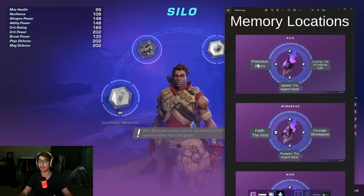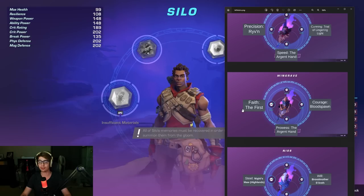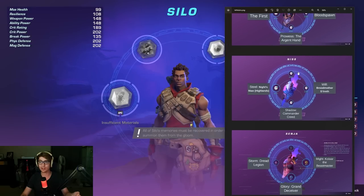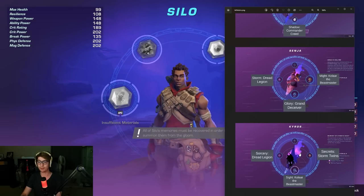You will take time to unlock these later on. For Winggrave: Faith is from the First, Courage is from the Bloodspawn, and Prowess is from the Argent Hand. You also have Nis, Will, Broodmother, Cyroleth, Steel, Knight's Maw, Shadow, Commander Creed, Storm, Dreadlegion, Might, Kolar the Beastmaster, Glory, Grand Deceiver. Then for Kairos: Sorcery from Dreadlegion, Sight from Kolar the Beastmaster, and Secrets from the Storm Twins.